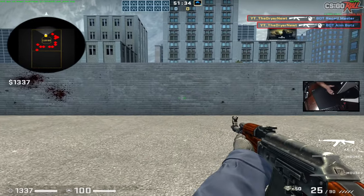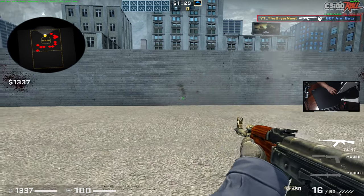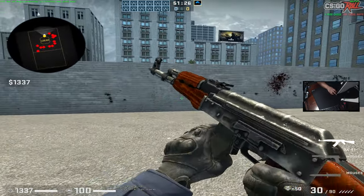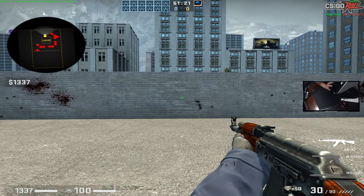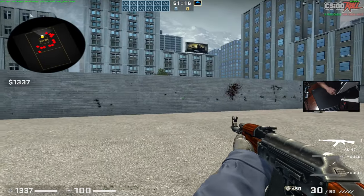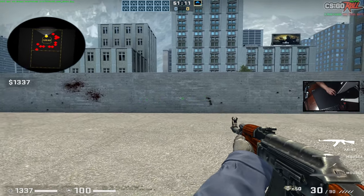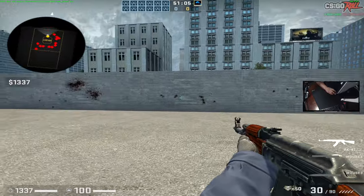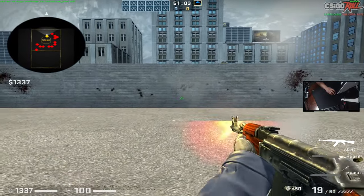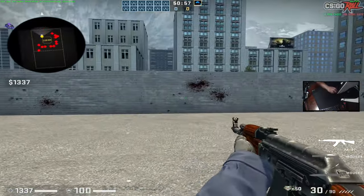Another thing — I see a lot of people, whenever they get into a gunfight, immediately crouch and their recoil goes down. You don't want to do that. You never really want to crouch unless your spray gets out of hand — that's the only time you crouch, or if you're trying to make the enemy miss a headshot on you. You'll see pros crouch and quickly stand up and reposition. You never just want to go down and stay crouching.